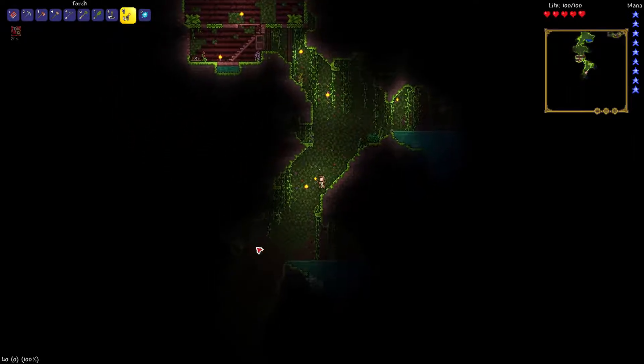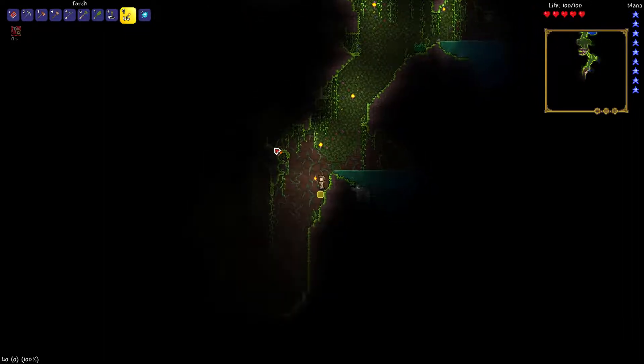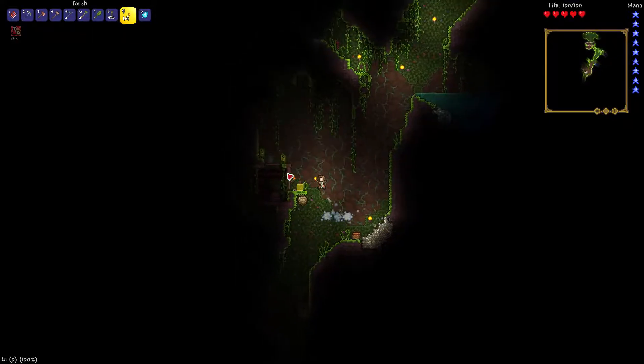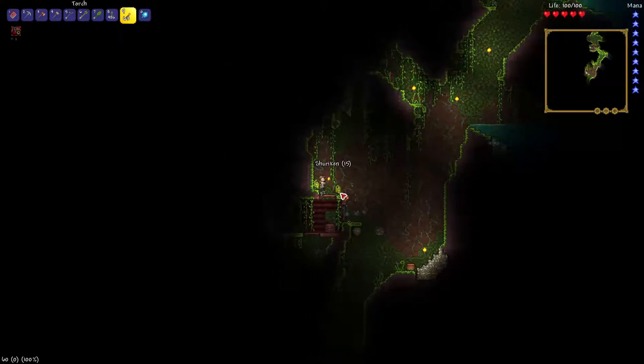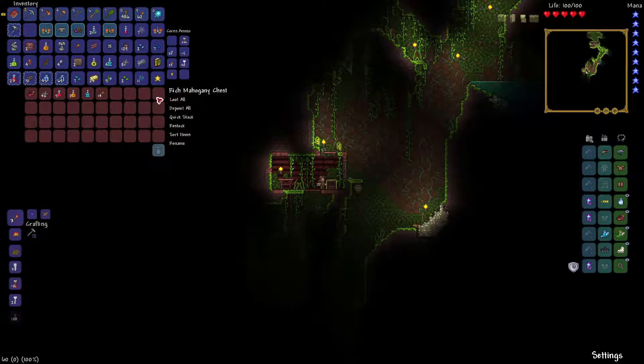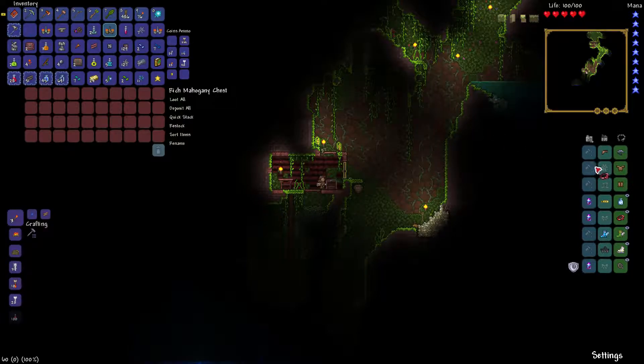Let's go down here. Oh, I can double jump now! I forgot. I'm so glad I can double jump because that pretty much saved my life. And that makes up for the movement speed we lost from the other thing. We have run out of space in our inventory.